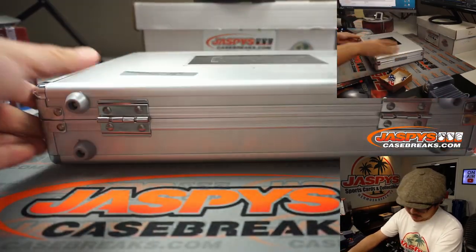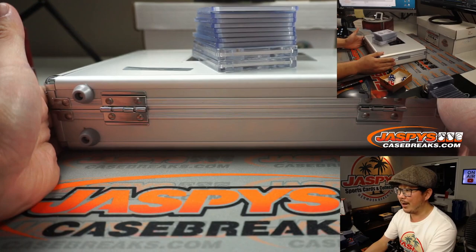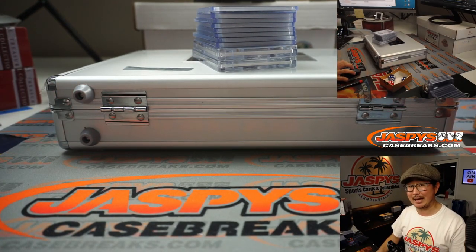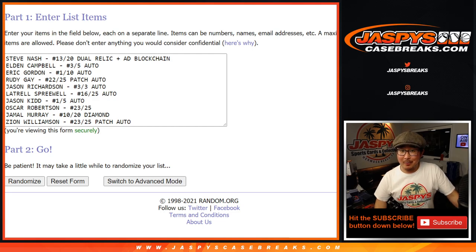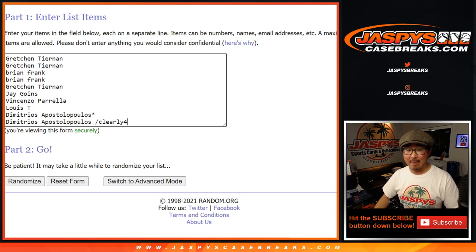And there you have it. We're going to pause the video. When we come back, we're going to have all these hits typed in, then we'll run the randomizer and see who ends up with what. Stick around, I'll be right back. Welcome back, folks. We got all the hits typed in right there — 1 through 10. Zion, of course, the RPA — that's the big hit. Big thanks, everyone here, for getting into the action. We really appreciate it.